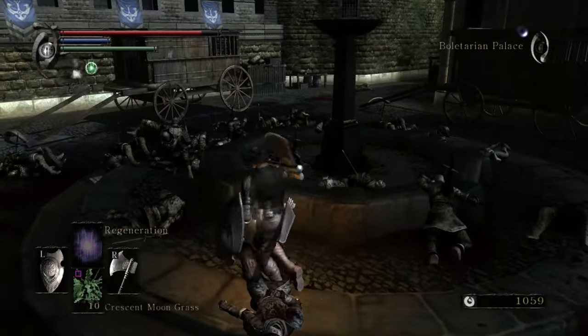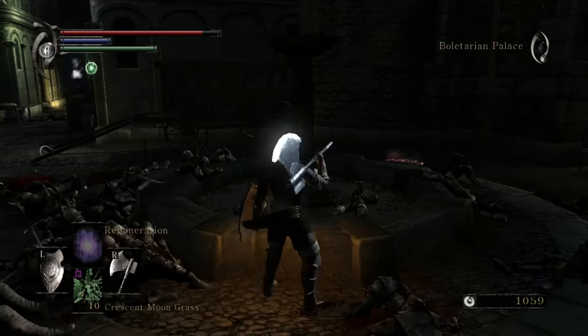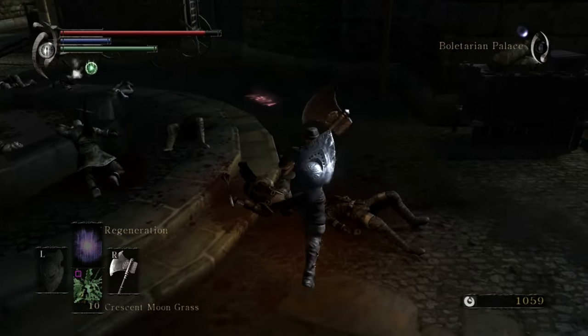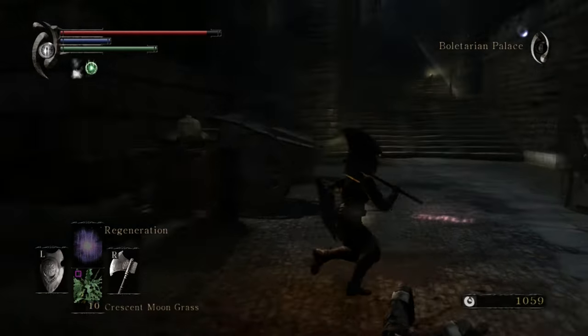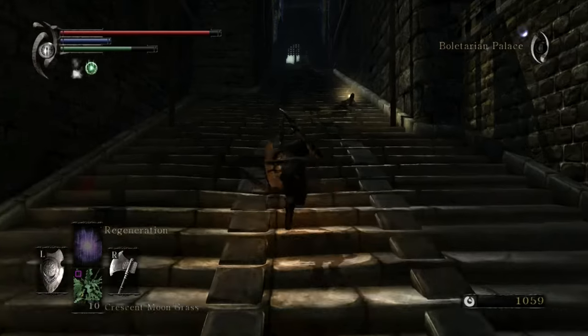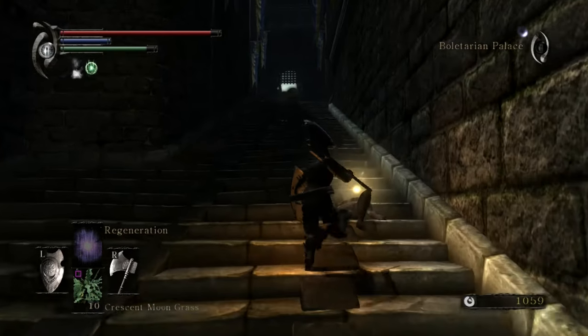It's kind of similar to that courtyard from Dark Souls 3 — you know, where the Wing Knight is walking around with a halberd instead. I wish I could use the Wing Knight halberd the way they do. There's an item down there past the shitty framerate.